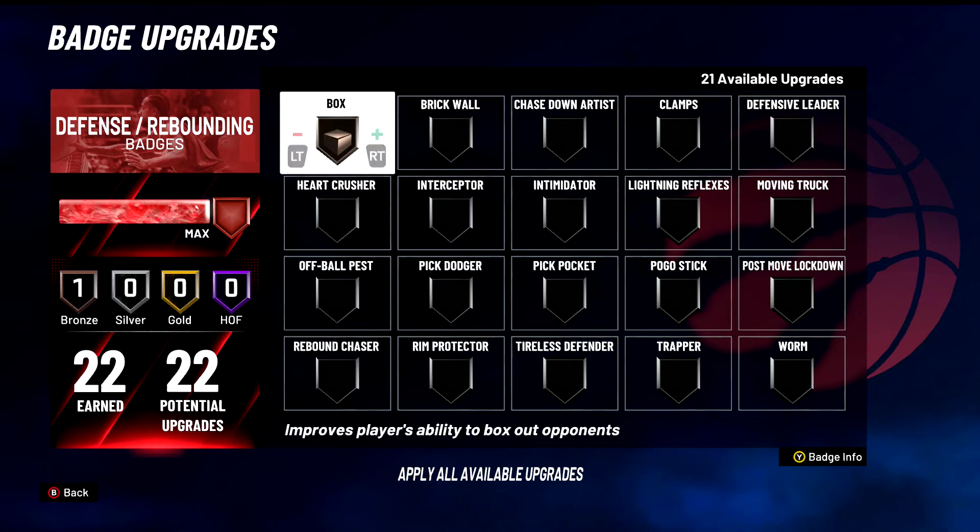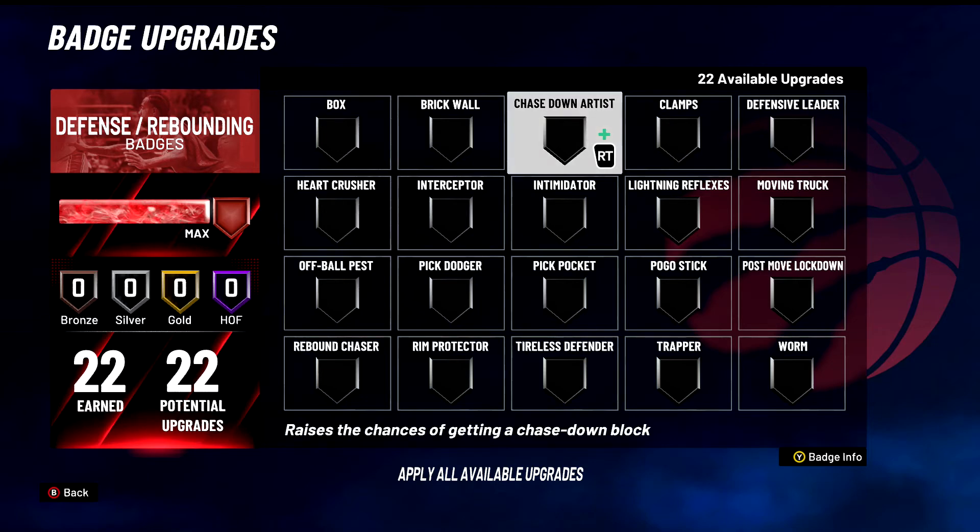Brick Wall — S tier badge for sure for inside centers. You've got to have this on. Increases effectiveness of screens and drains energy from opponents on physical contact, which is very good. You're taking away guards' energy, which is what you need to do, and you're setting big bodies. S tier for that for sure. Chase Down Artist — I think this is an A tier badge, very very viable, very good badge, and it does a lot. But we've seen times where it doesn't work, so I can't put it up there with badges like Brick Wall or Clamps that you see working all the time.